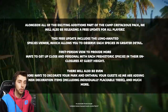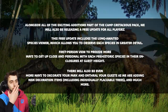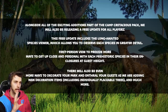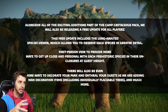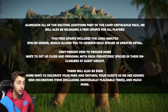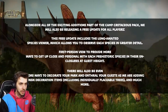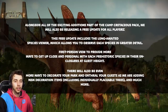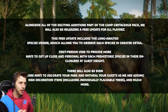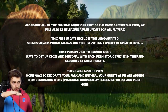Alongside this - and this is really interesting - there will also be additions in a free update. The free update includes a long-awaited species viewer. It just says it allows you to observe each species in greater detail. I'm wondering whether this is like a database view where you can select a dinosaur and rotate around it, zoom in and out - without having to make it and look at it in the park. That might be a thing. Also something that was implemented by modders - a first-person view - so this will have ways to get up close and personal with each prehistoric species in their enclosures at guest height. I'm hoping it's more than just a camera that centers you at guest height - it'd be kind of cool if you had a head bob or something like that.